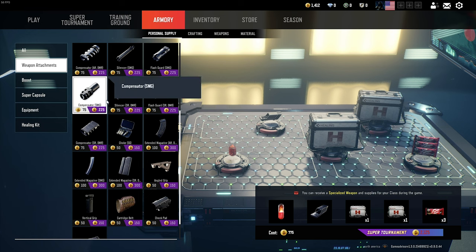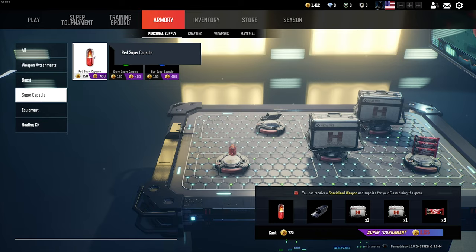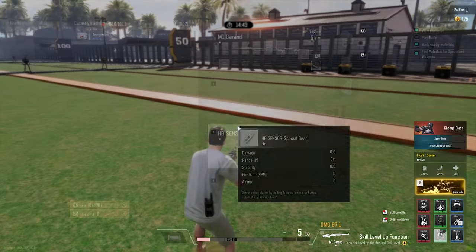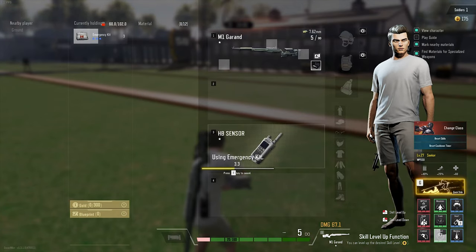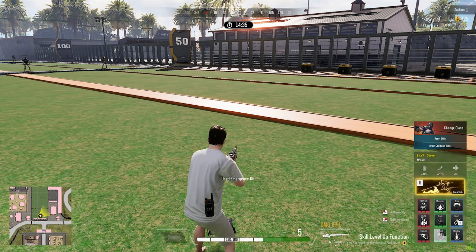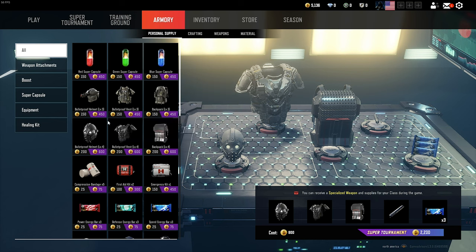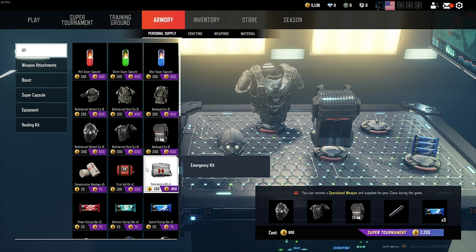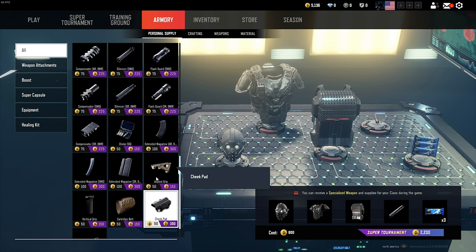Instead, put extra healing kits, power bars, or attachments for guns you know you're going to be using. You could put in a digital zoom scope, which is really liked by a lot of players, or maybe three healing kits so that you get instant heals. We don't want to bring bandages or first aid kits — we want to bring the highest tier of healing simply because they're rarer, more impactful, and provide an instant full heal rather than a heal over time. Just make sure you're putting something meaningful in there so you're not only getting your gun.